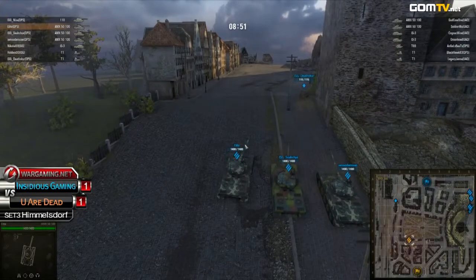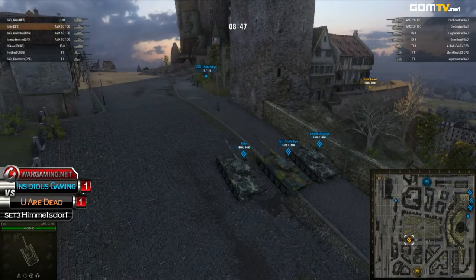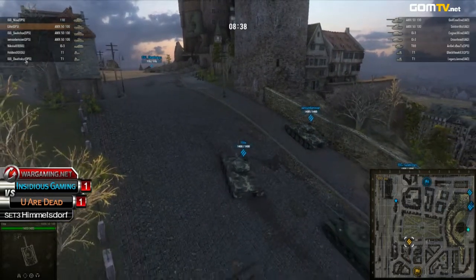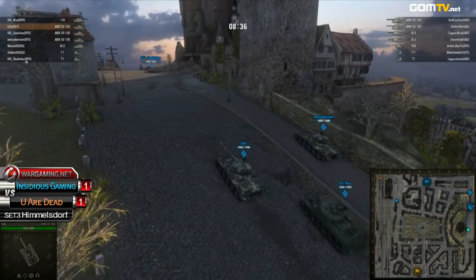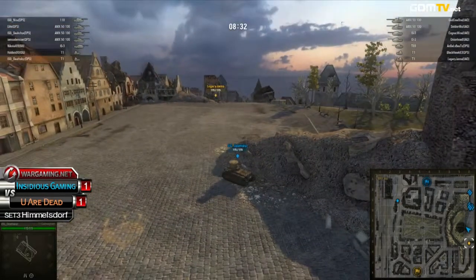Usually, what I find when teams go with three AMX 50s is they either completely dominate the set or they just completely get owned. It really depends on whether those AMX 50s can insta-kill an enemy or get into position without getting shot at. Because if they're cornered, it's game over — you're going to lose three tanks in a matter of seconds.